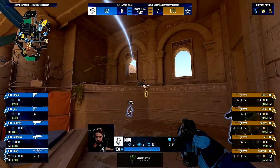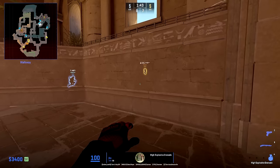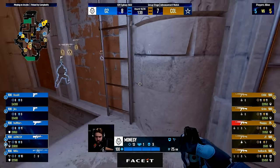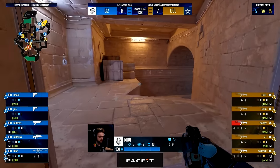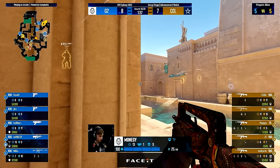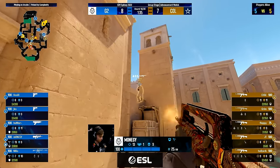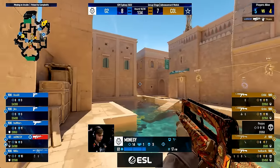G2 uses a flash to allow Monisi to peek into water, then nades carpet to hit a player. This is done to give Monisi any sound cues if there is a player there — if not, Monisi can move forward knowing carpet is cleared. Well worth $300. Complexity, knowing that G2 has gotten water, needs to win some map control and here goes for the mid take, using this Molotov to hit the door player, then a flash, and they run out and get mid.